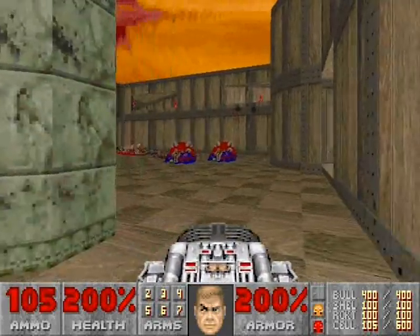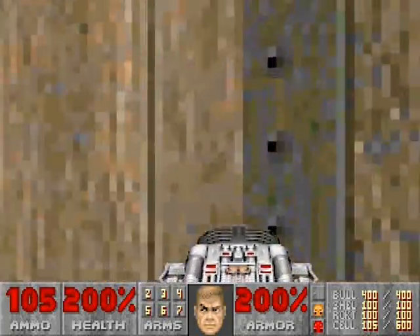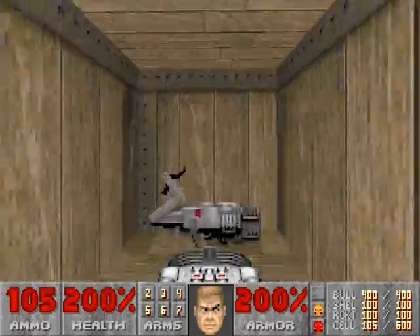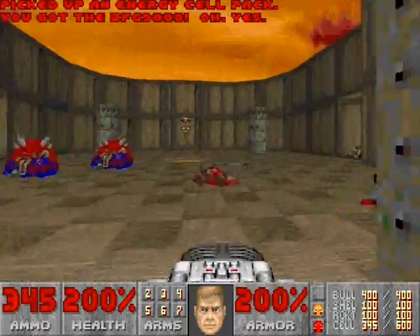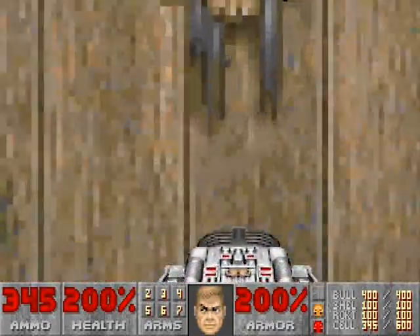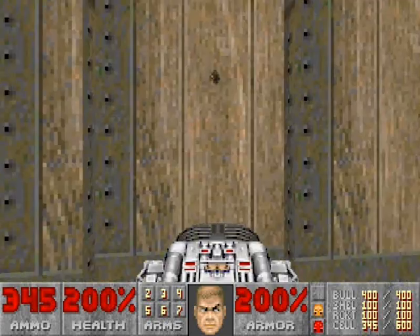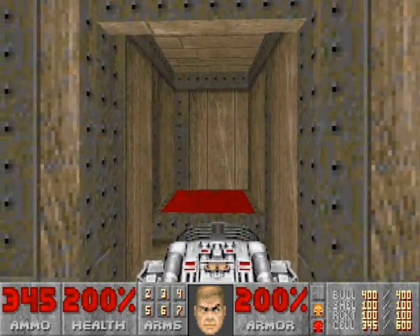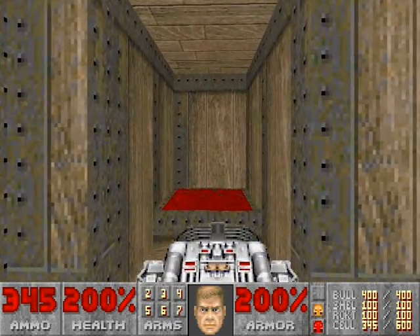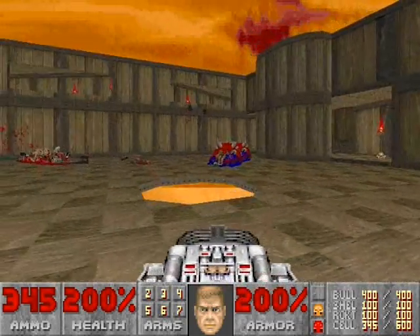Back where the Spider Mastermind was, against the back wall, is a room where you can grab a BFG and some plasma, so do that if you don't have the BFG first. Also, this door you can open up, but to the right of it is a teleporter that will take you back to that ring room with the gunners. I don't know why that's there, but it's there, so take it if you need to.